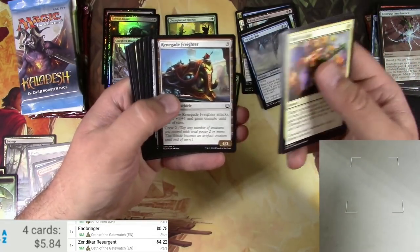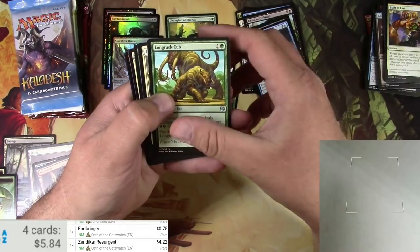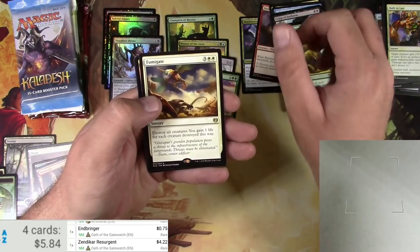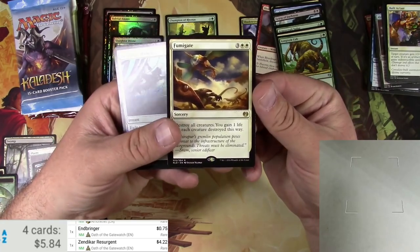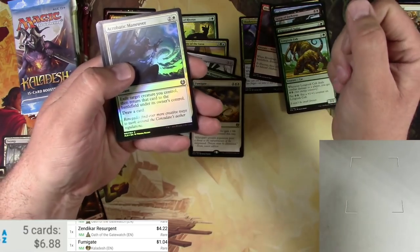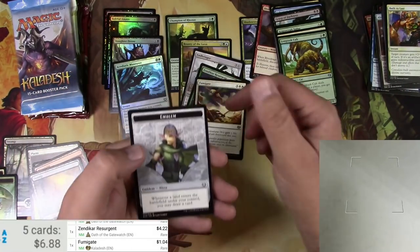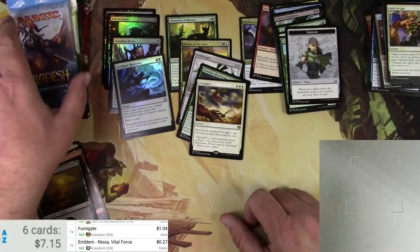Thriving Rats, Vitality, Larger Than Life, a Long-Tusk Cub, Consulate Surveillance, Armorcraft Judge, and Fumigate - kill the Gremlins, right? And a foil Acrobatic Maneuver - a bunch of foils out of these packs, that's interesting. Fumigate is a dollar, must be a Pioneer board sweeper. Acrobatic Maneuver in foil and a Nissa emblem - I wonder if that's worth anything. Not really, not really. Kaladesh again.